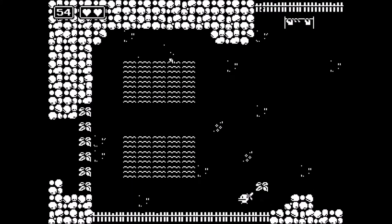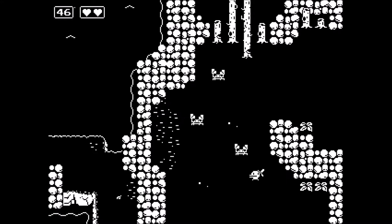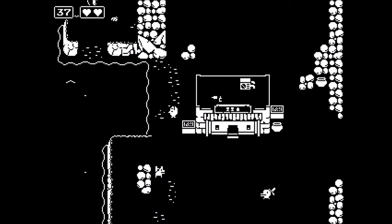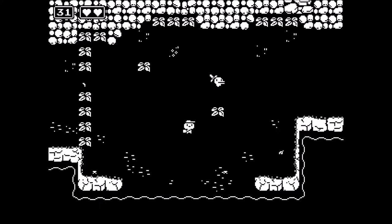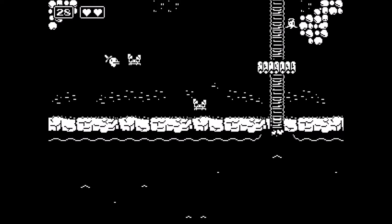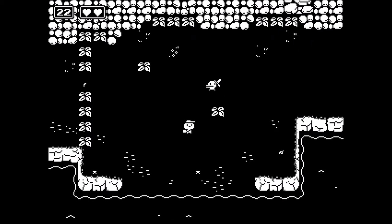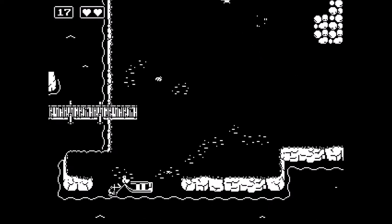Let's go back to where we were and look for these five crabs. There's the first three. The other two are this way, I believe. And then we'll go back to that bar shop thing. Let's see what happens once you kill the five crabs.